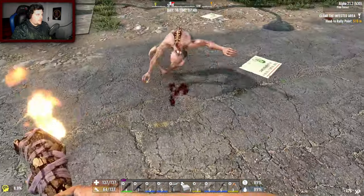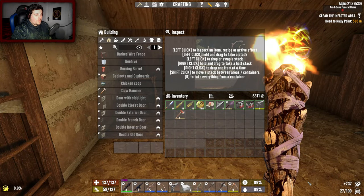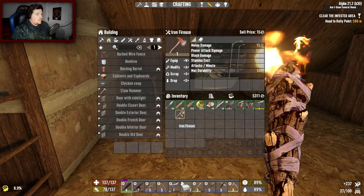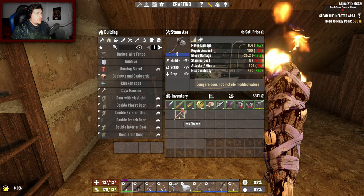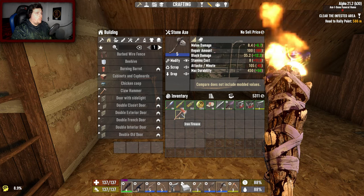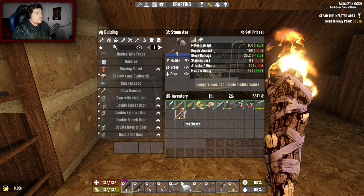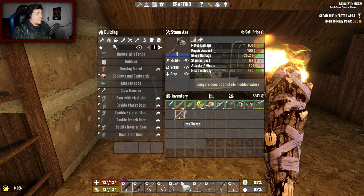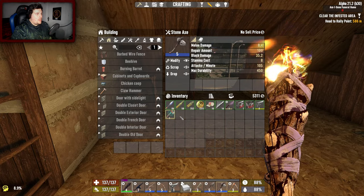Kill the spider — bye bye spider. Now that we have the fire axe, it's doing 12.3 more block damage. Stamina cost is a little bit more at 11.9 versus the 8. I'll keep it on me.